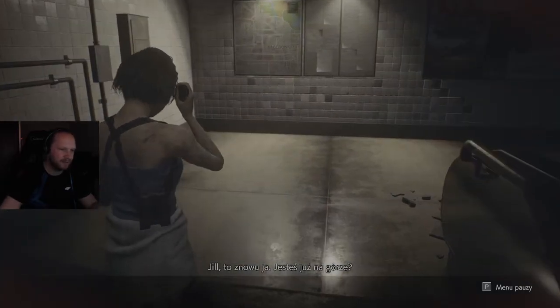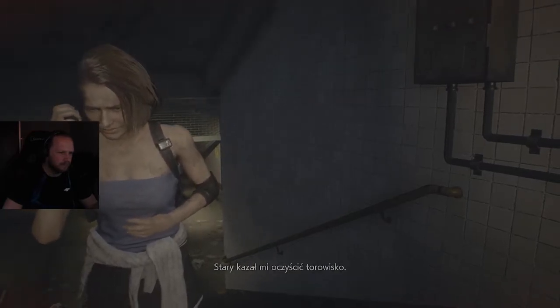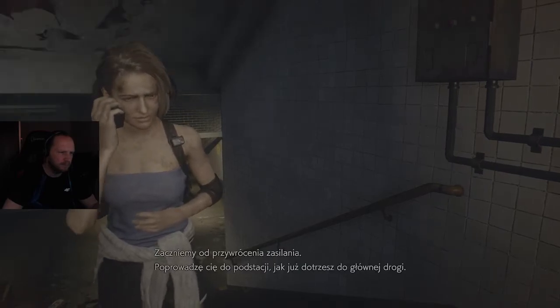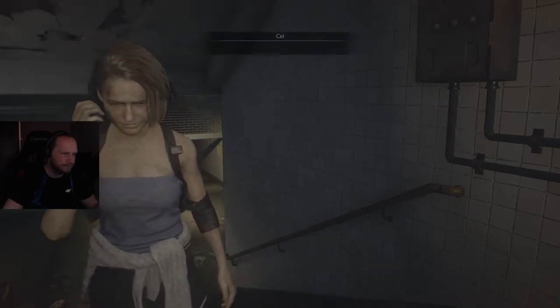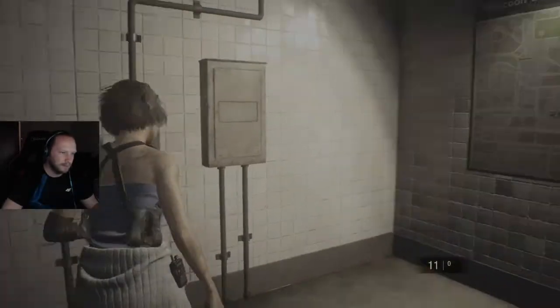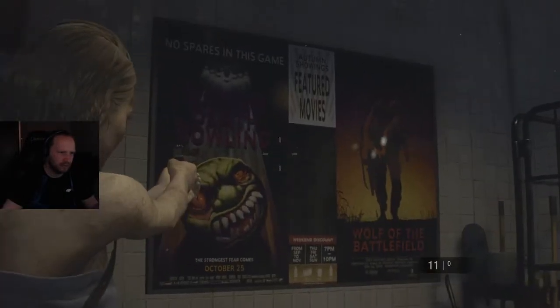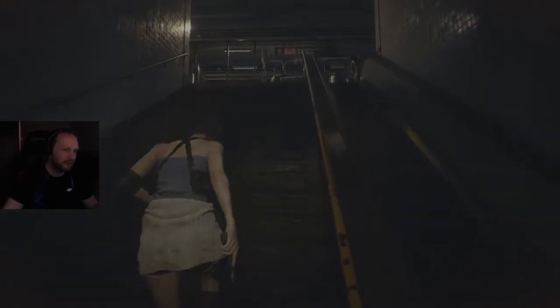Znaczy, chyba od tego się to zaczęło — przez pracę nad tym. Więc co jest plan? Przewróć zasilanie w podstacji. No dobra, w takim razie to musimy wykonać. Rozglądam się, żeby nie pominąć nic — pewnie coś pominę, ale oby jak najmniej takich rzeczy.